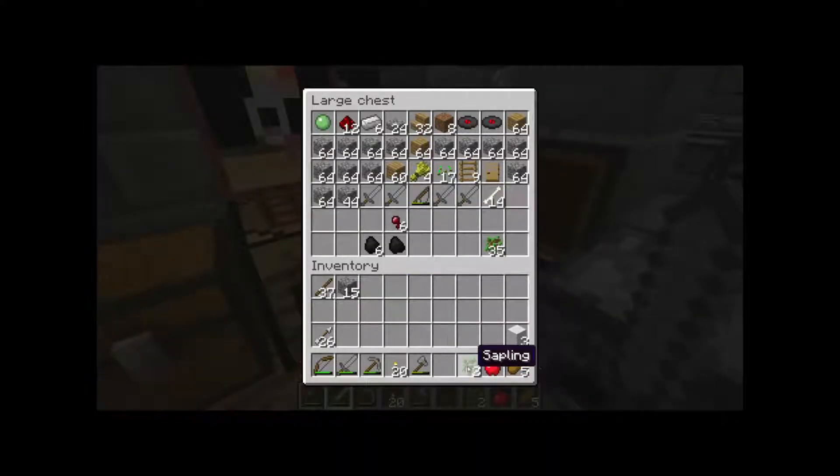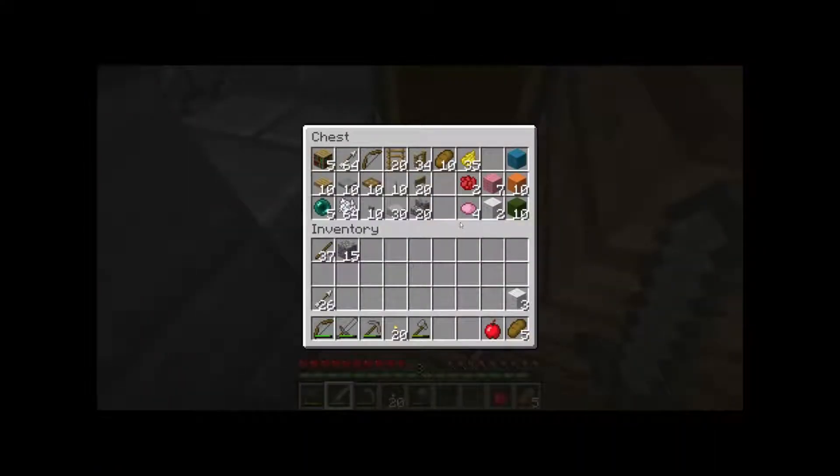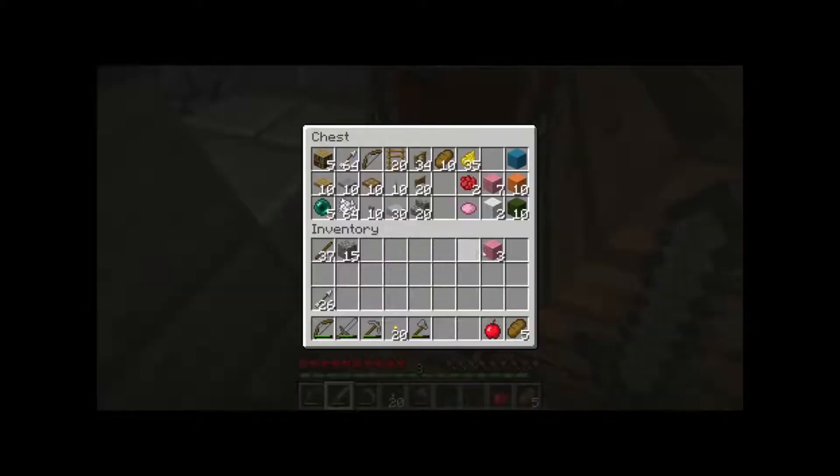As usual we mined loads of cobblestone before starting up the map. Almost fell down. Okay, we finished the pink wool — we got 10 pink wool now, so that's good. We're doing great.